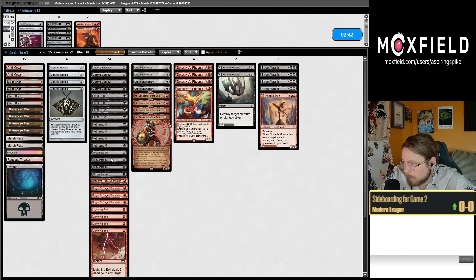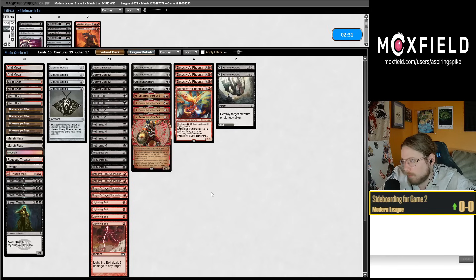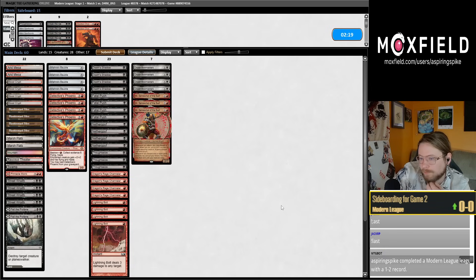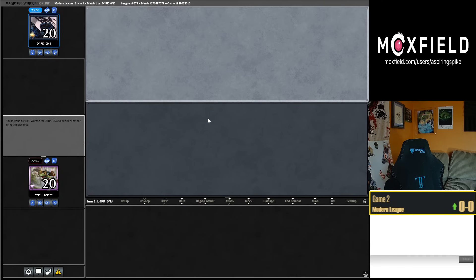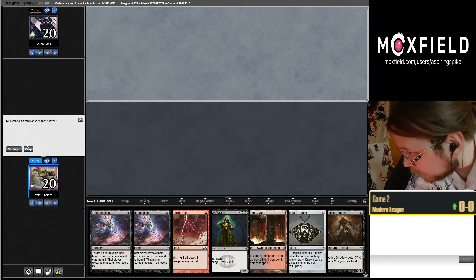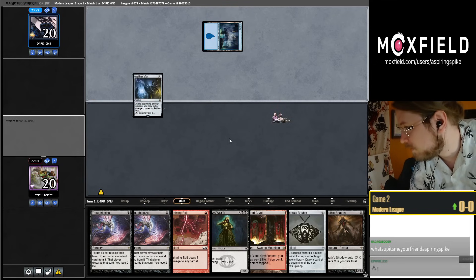I'm going to bring in two more Fatal Pushes and cut Thoughtseize number four — maybe number three. I think I want two Thoughtseizes on the draw. We can also trim an Inti since it's kind of bad to draw two copies on the draw. Classic iconic Shadow hand — let's click keep on the draw against Merfolk.